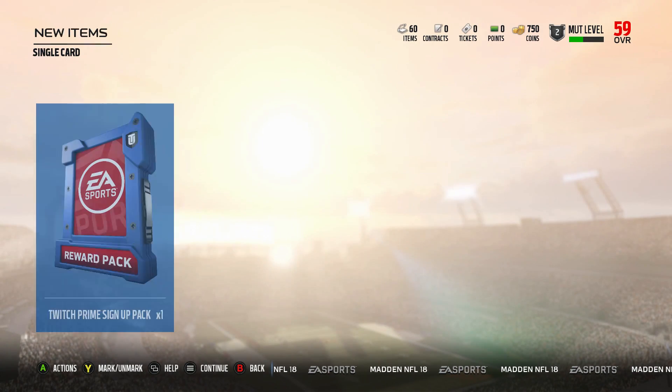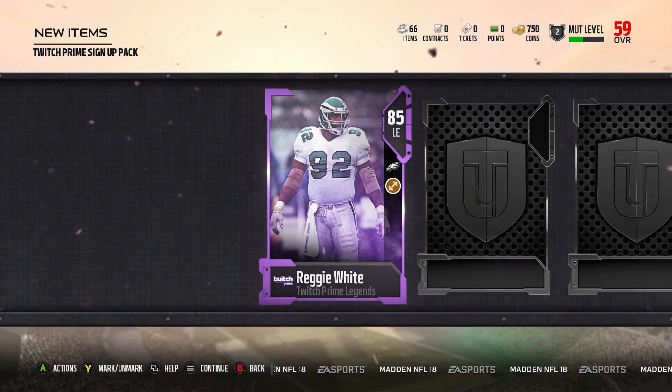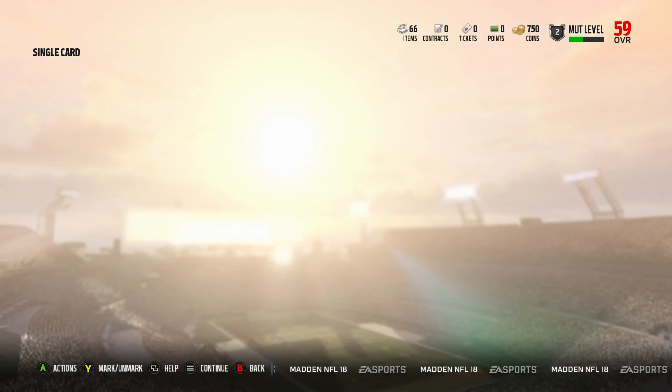We also get this Twitch Prime Legends sign-up pack, which comes with Reggie White and five Twitch Prime collectibles. If you don't know how to get this, go watch Toke or Shakedown's video — they explain in depth how to get this card.